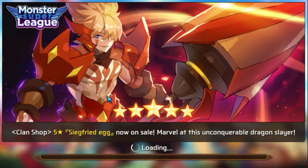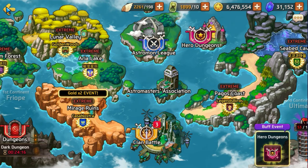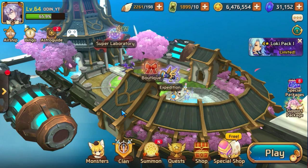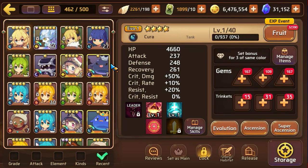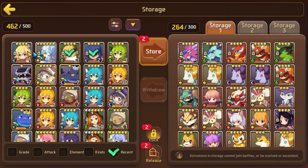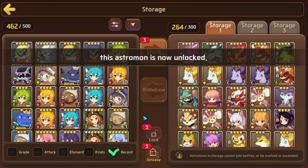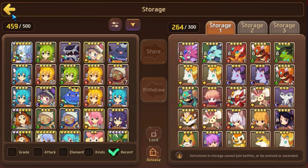Any Nat 4s that you guys pull that are not Astromon you're planning on using, you should just release them. Because when you release them, you'll also end up getting Astro Gems. You can get 50 from releasing Nat 4s, but you can also get up to 100 for releasing Nat 4s that have been ascended to Nat 5. So if you have a Nat 4 and you ascend them to 5 stars and then release it, you'll actually end up getting a couple more gems back. I'm going to release some of these Nat 4s and see if we get any Astro Gems back. We got some gold, some fruit, and of course the delicious essence that we need.